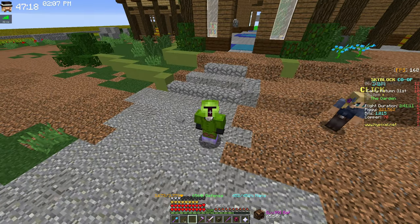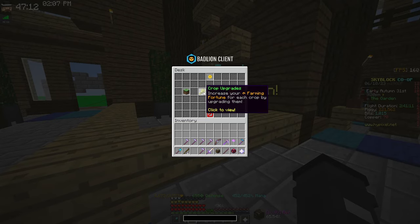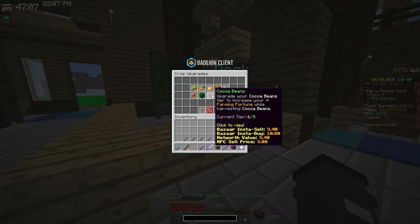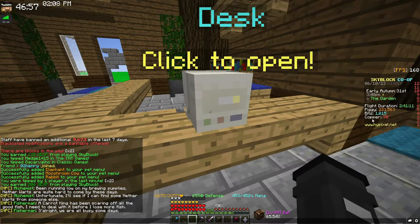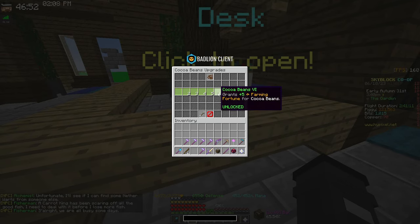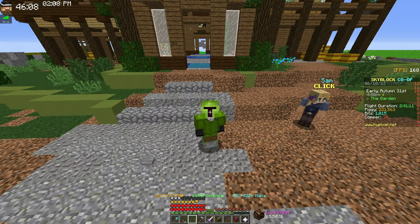This is all just gear upgrades — we didn't go over crop upgrades in your garden, but those are worth it too, especially if you're doing visitors. If you have extra copper lying around, spend it on crop upgrades at least up to level 7. Past that it does cost a lot more copper, so that's up to you.